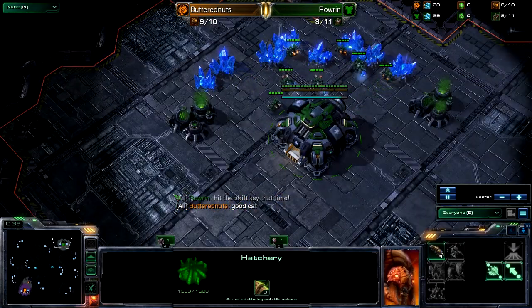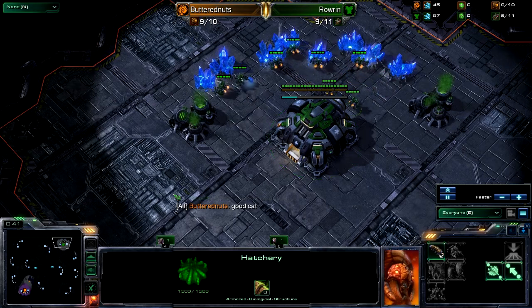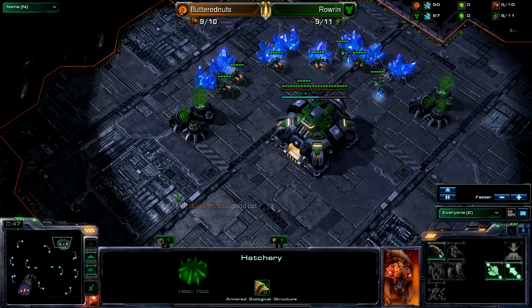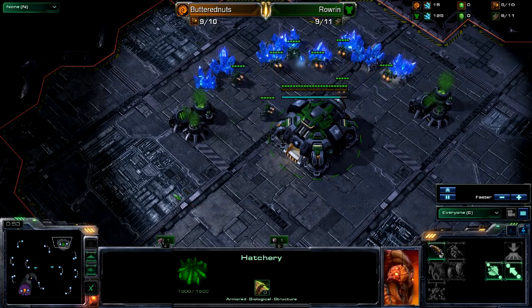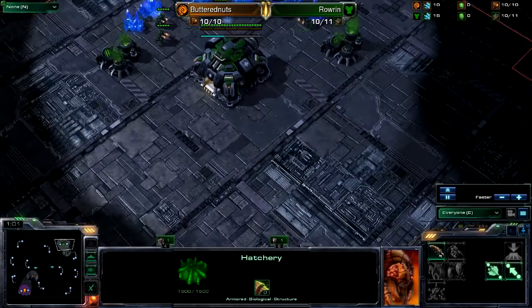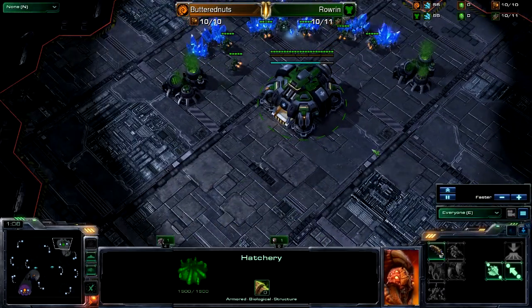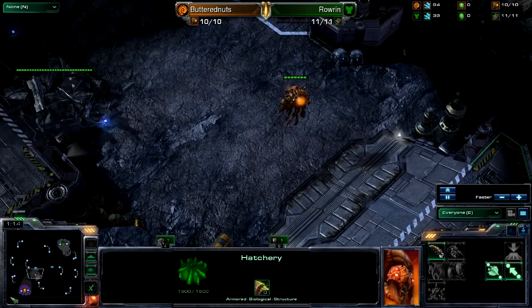Rowan pretty much did a very straightforward strategy that Terrans do. You get down your Barracks, you get down your Refinery, you make maybe a Marine, you feign some Bunker pressure while you get out your Hellions — maybe four — while you transition into something else, maybe Double Orbital, which is what Rowan did last game, or potentially something like Banshee-Hellion. There are tons of options — it's just an opening that Terrans can do to apply some early game pressure to Zergs.